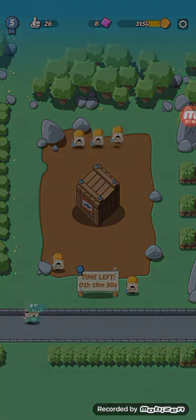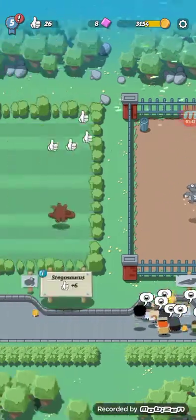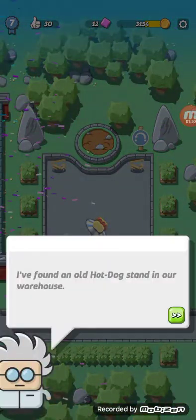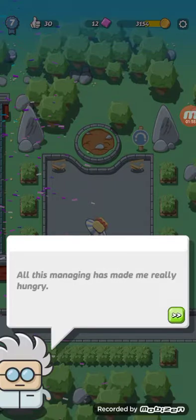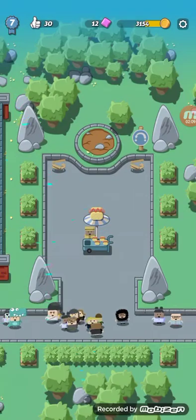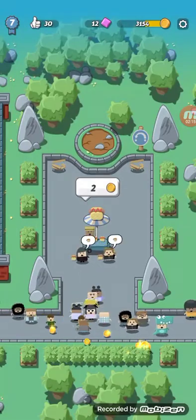We can't switch that up. Terry Daxel — completed a lot of missions. I found an old hot dog stand in our warehouse. Let's restore it now. All this managing has made me really hungry. Food stands are a source of additional income for our park.